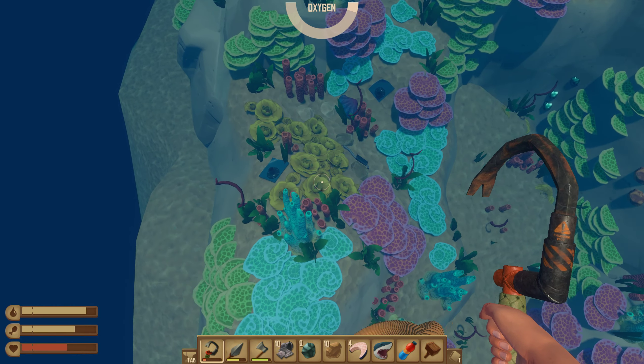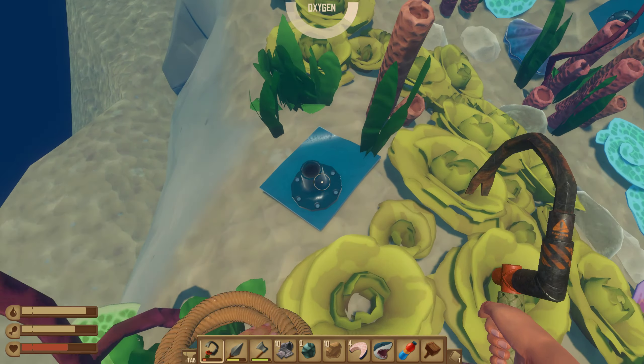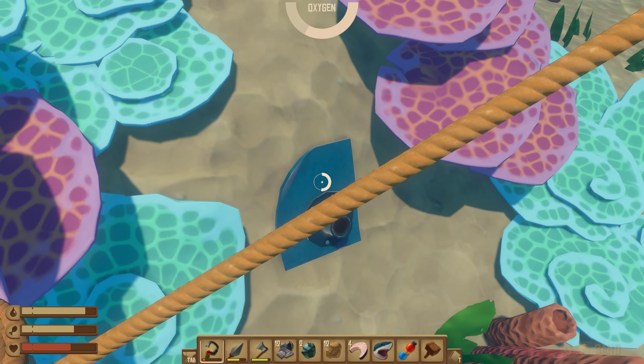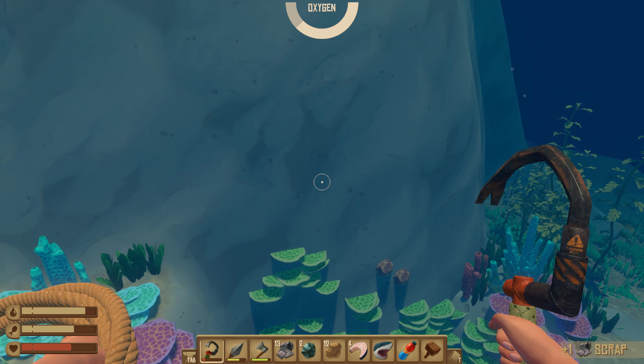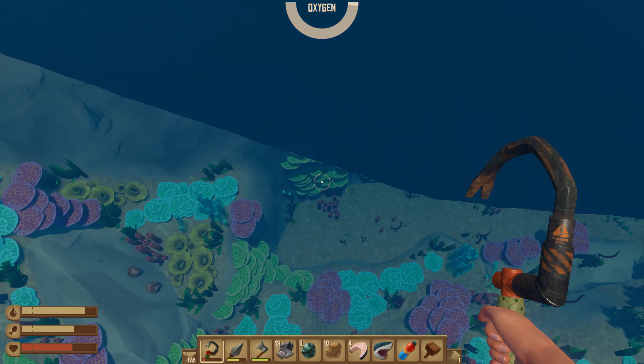Let's get back down there — there are a lot of resources here that I want to get. We managed to get some sand too. There's metal, there's copper — there is a lot of things, and I need copper to make a lot of stuff with the new update. The shark will be here pretty soon so I better get everything before it comes back and my hook breaks. At least I'll farm a little bit before it comes back.